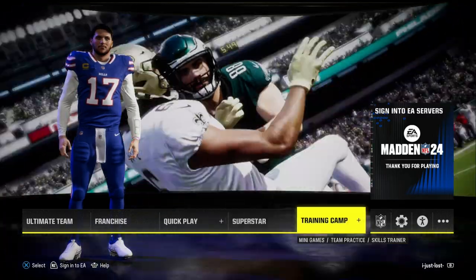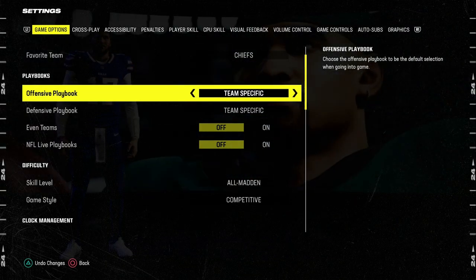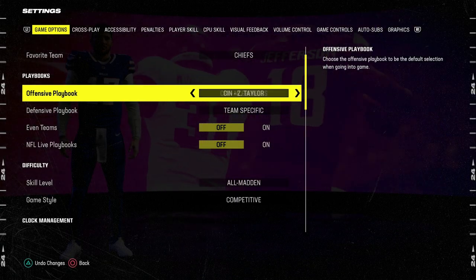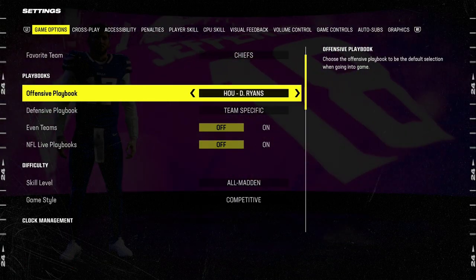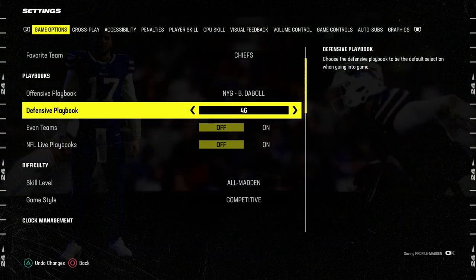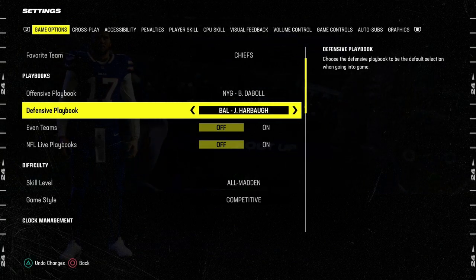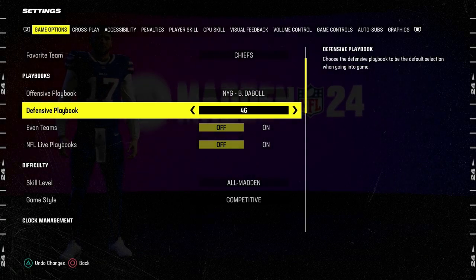To do your settings, you're just going to go all the way over here to the settings menu. For playbooks, the best playbook in the game at least day one is either the Bengals playbook or the Jets — I'm going to set the Jets as my playbook. The best defensive playbook to start is going to be the 4-6, but I also really suggest checking out Baltimore. Those are my two favorite playbooks in the game.